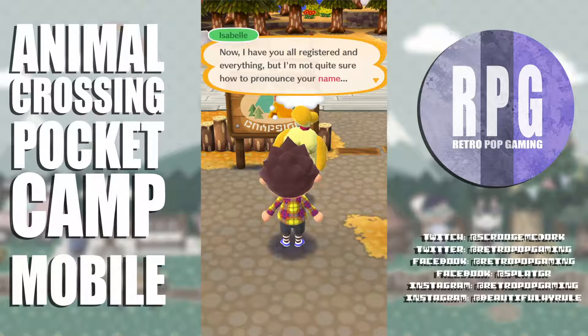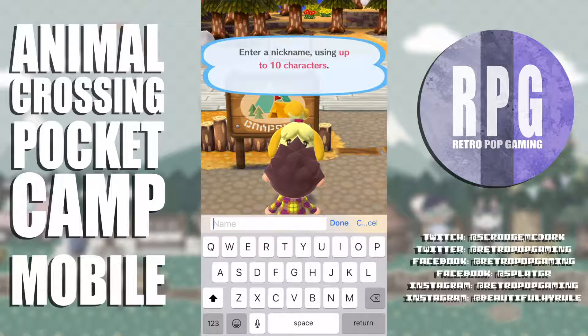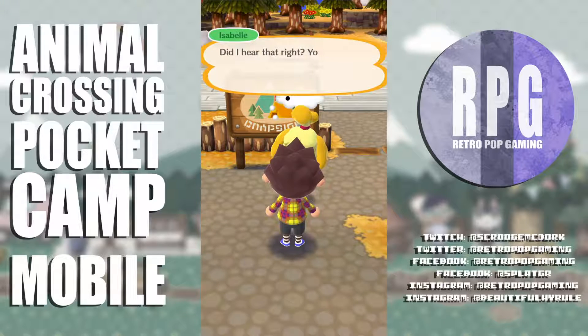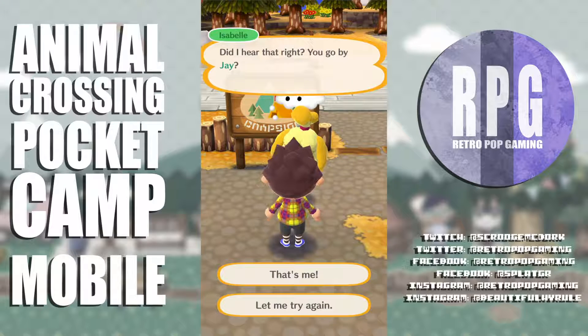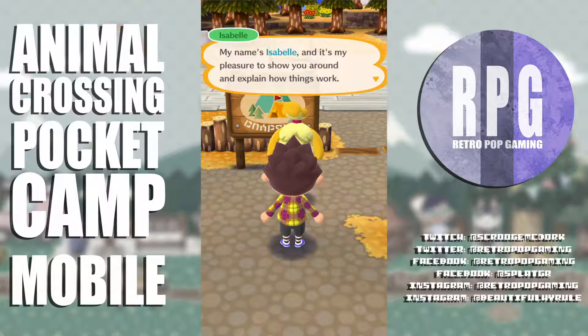I've got you all registered but I'm not quite sure how to pronounce your name. Please keep in mind other players will be able to see your nickname — enter a nickname using up to 10 characters. I'll go with my good old tried and true. Did I hear that right? You go by Jay? That's me! Welcome to your new campsite, Jay.